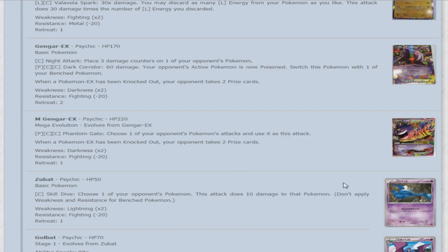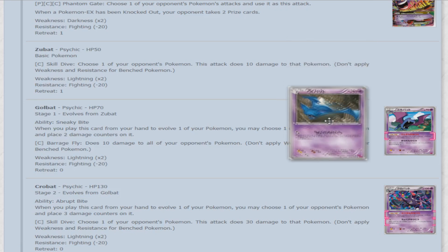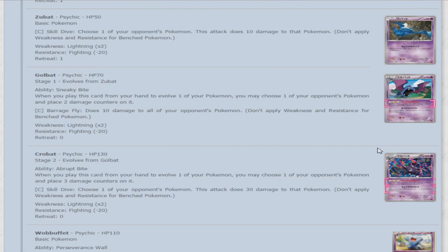Now we have Zubat — 50 HP. For a colorless, Skill Dive lets you choose one of your opponent's Pokemon and do 10 damage to it. Then Golbat — 70 HP — with the ability Sneaky Bite: when you play this card from your hand to evolve, you may choose one of your opponent's Pokemon and place two damage counters on it. Barrage Fly for a colorless does 10 damage to all of your opponent's Pokemon. And it only gets better evolving into Crobat. Crobat's ability Abrupt Bite places three damage counters on one of your opponent's Pokemon when it evolves. So just for evolving, you're doing 50 total damage between Golbat and Crobat. Crobat's Skill Dive for a colorless does 30 damage to a chosen Pokemon. Everything here is about placing damage counters, which works very well with a Dusknoir-type deck.